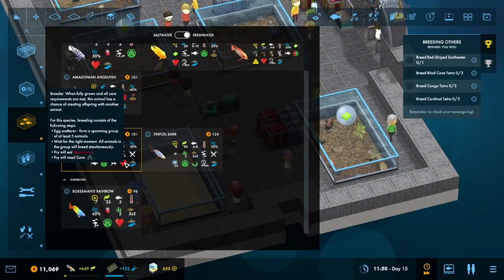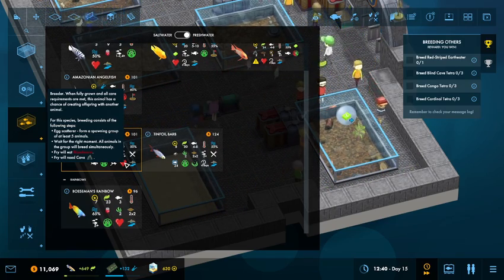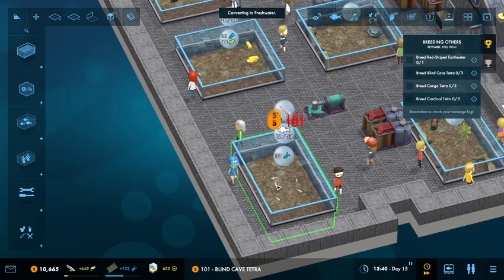Cave Tetra? Egg scatterers form a spawning group of at least five animals, so I need five of them. That's fine — one, two, three, four, five.